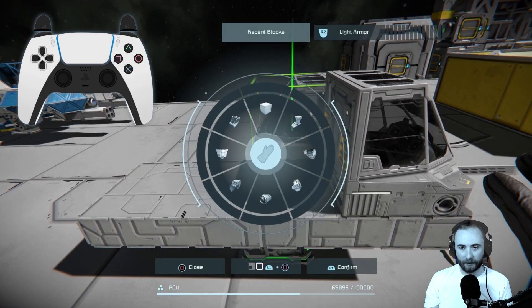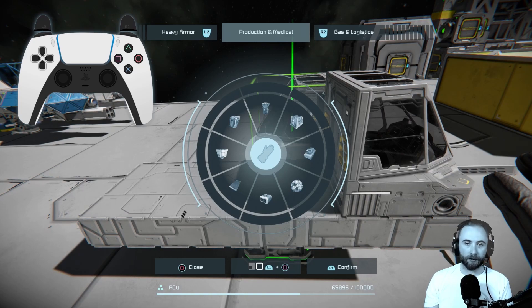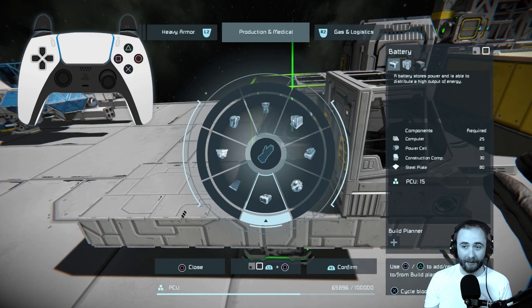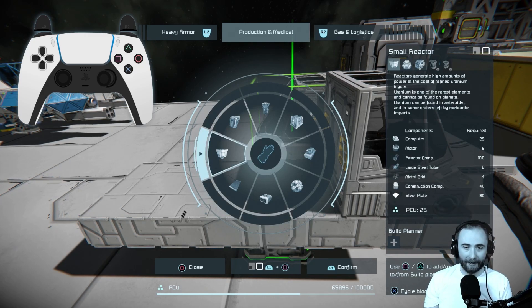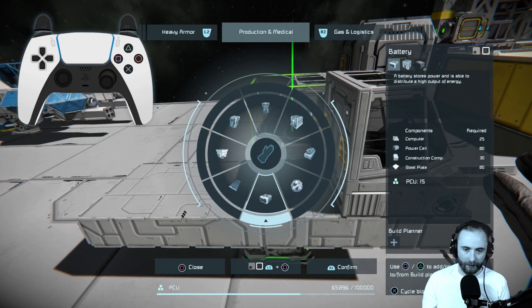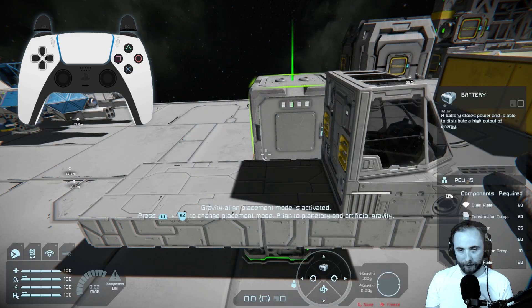Next up is power. We have a couple of options — open up the block selection and go across to production and medical. Our options are mainly a battery, solar power, and reactors. Reactors in survival mode require uranium which must be mined, refined and processed into ingots. In creative mode they work just fine. Solar panels are straightforward. Batteries are what I'm going to use for this example because when you make a battery it actually comes with some power already inside it. We'll confirm the battery selection.